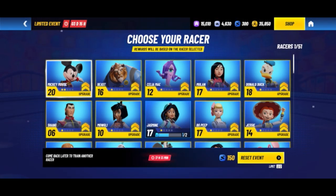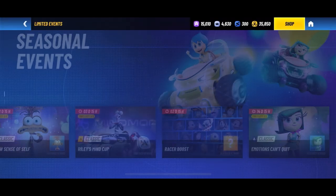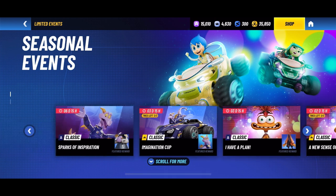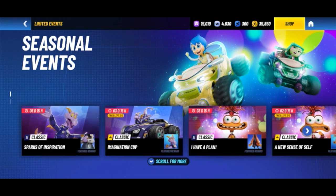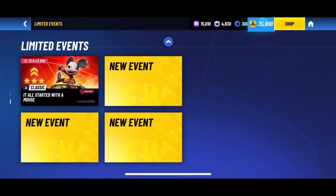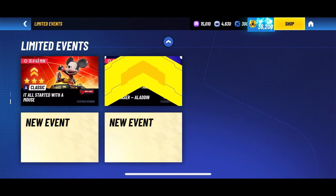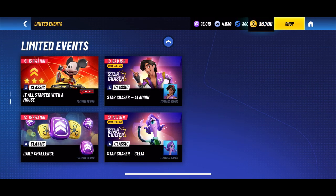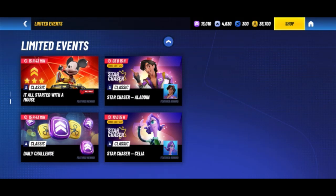You can pick from select racers for the boost — you'll notice my Sadness isn't on there. Scrolling down to a few of the limited events, there's the daily challenge, one for Mickey, and the Star Chaser events which are always rotating — right now they have Aladdin and Celia up there.